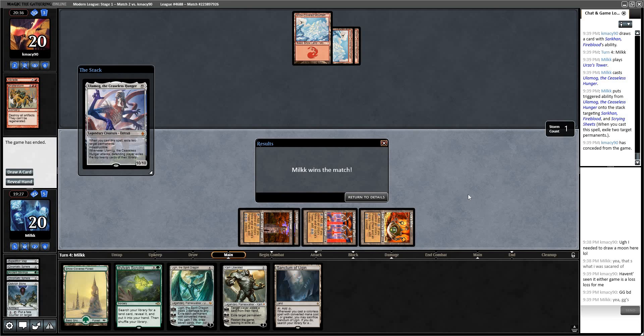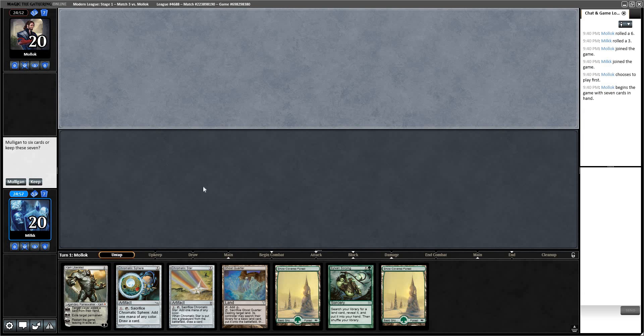2-0 with Tron, even after a bad misplay game in Round 1. Welcome to Round 3. We're in the 2-0 bracket against Moloch. This is a mulligan — zero Tron lands. You want to see a lot of Tron lands staring back at you.